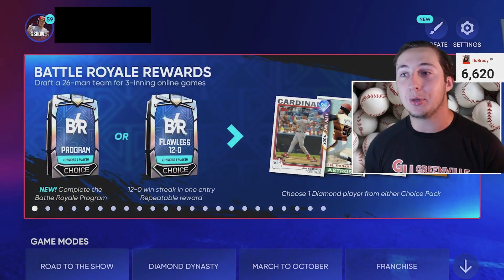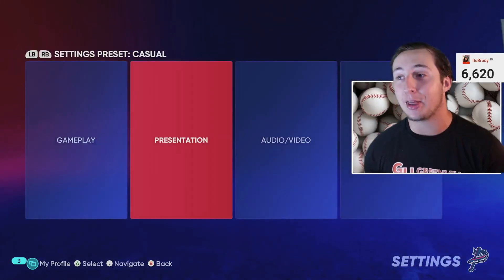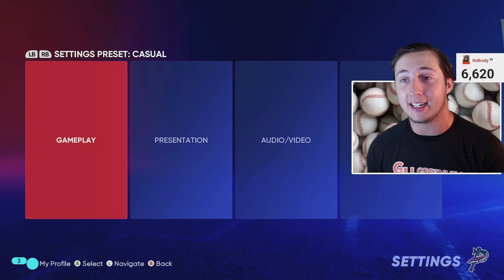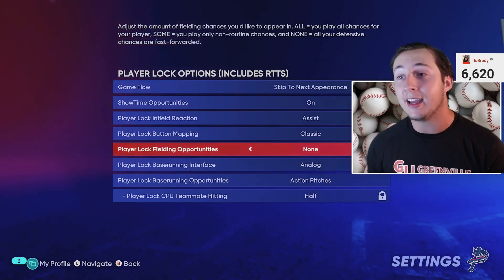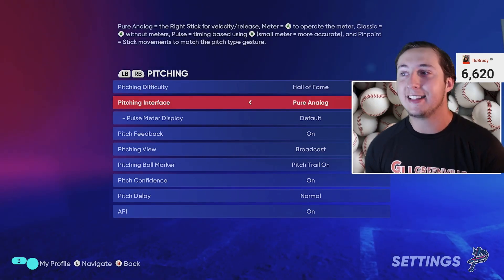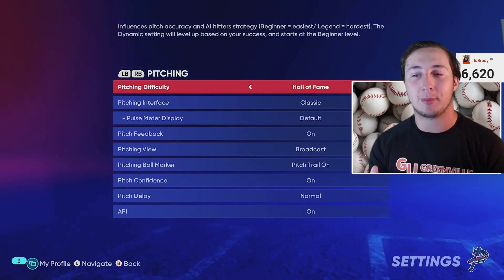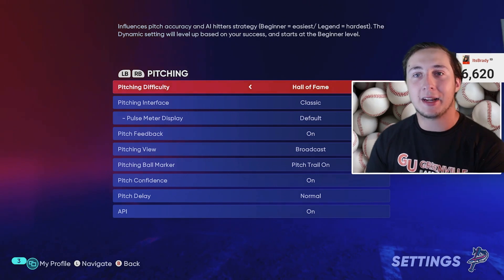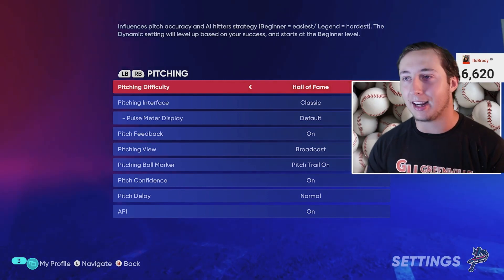A couple of big settings that matter for this XP method: number one, make sure fast play is on — go to presentation mode and turn on fast play. You also want Mode Specific Fielding Opportunities turned off so you don't have to deal with that. Another thing: set it to classic mode and play on Hall of Fame difficulty, because you get a pretty good amount of strikeouts and you don't get rocked too much.